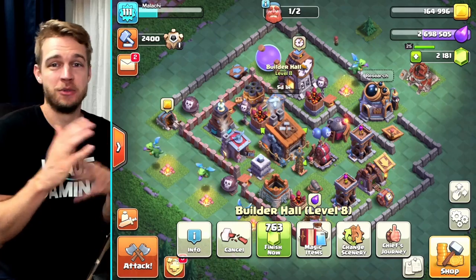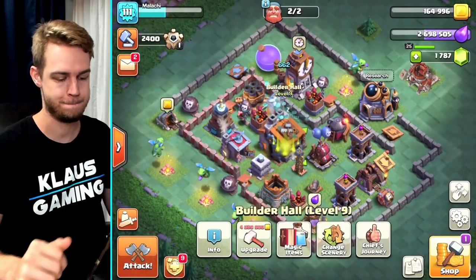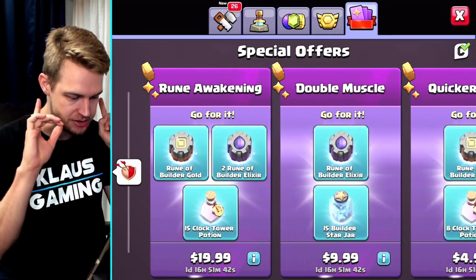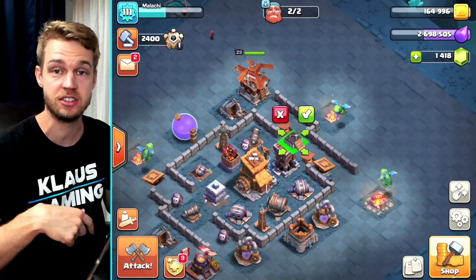Now let's spend some gems, guys — I don't spend them very often. So now 763 gems — bam, builder hall nine, baby! Very first thing done. Not going to think much about it. We're going to get Bob control and apparently it needs to go over here, so that's where he's going to go. I'm going to put him in a better spot so I can actually see him.